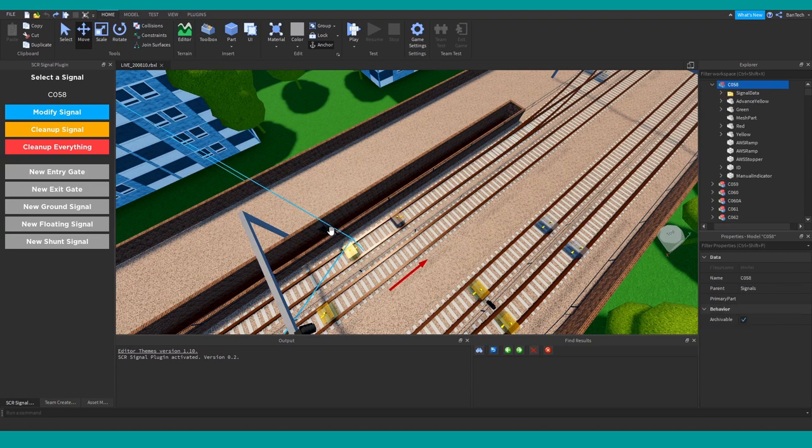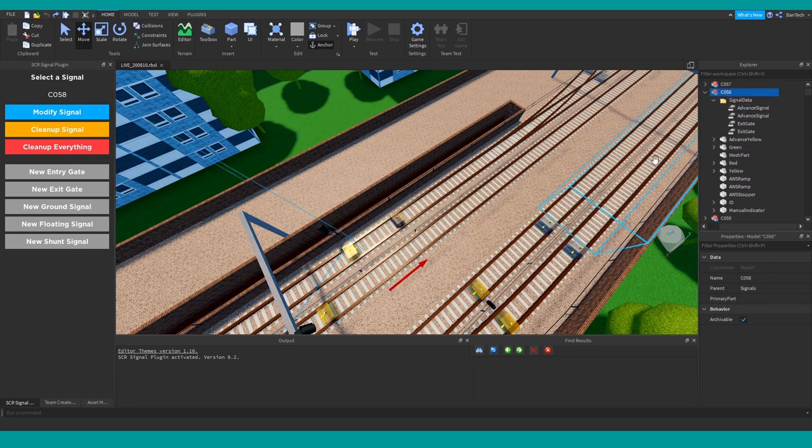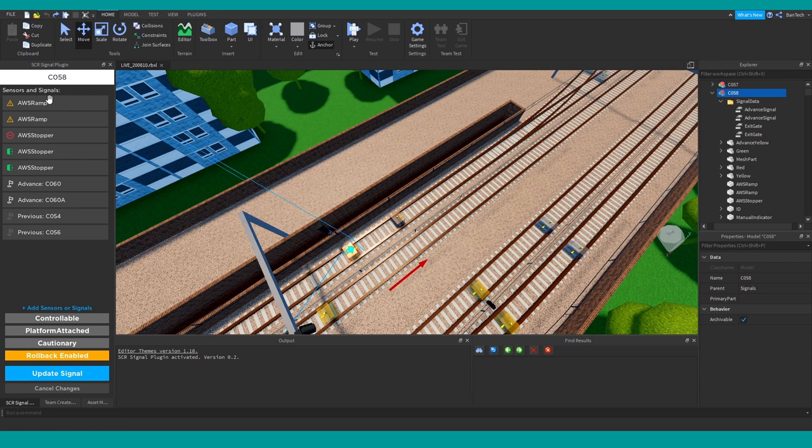To help set all of these up — since it's not just a single sensor anymore — and to save me from manually editing values in the Explorer on the right-hand side, all inside the signal data folder, I've created this plugin you can see on the left. When I select a signal, it gives me options and I can click 'Modify Signal', which tells me all about that signal.